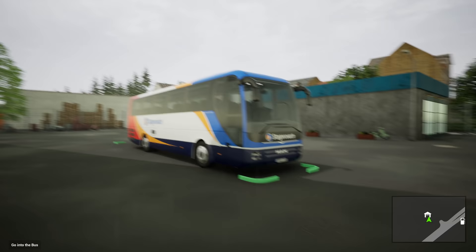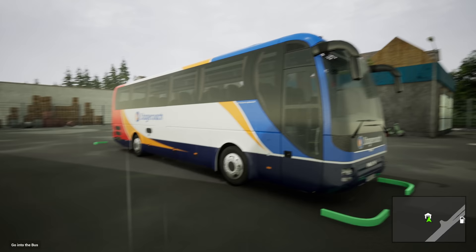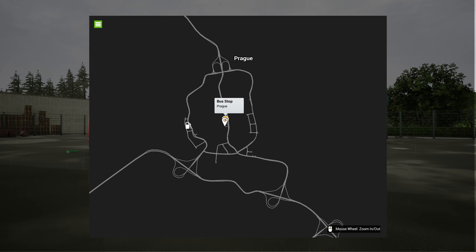Hello everybody, it's Joe here and welcome back to Fernbus Coach Simulator. Today we are in the Stockman Lions Coach second generation which comes with this game, and we are sporting a Stagecoach livery. Why? Why not? That's literally it. It's available via the workshop, this livery — it's free to download, so I definitely recommend you head over to the workshop and check that out if you are a Fernbus fan. It comes in a couple of different variations.